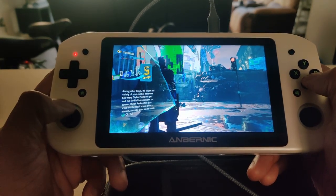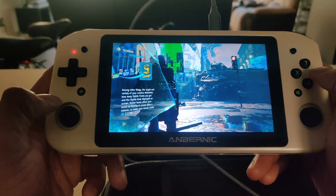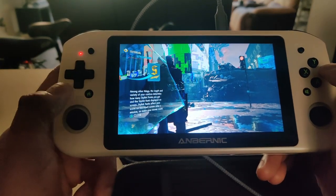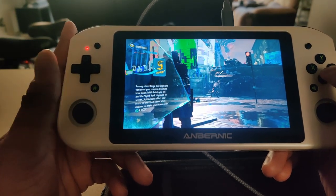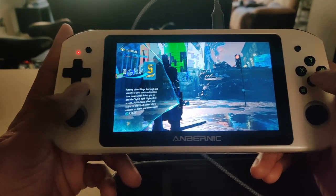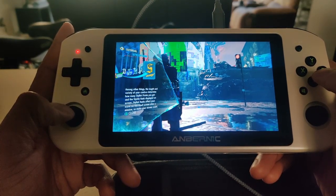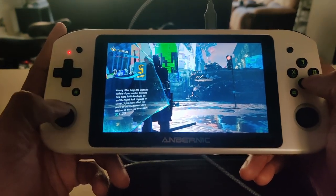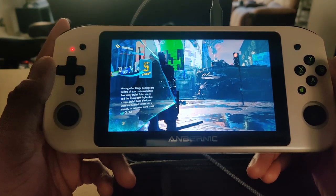There's been a Steam sale going on, so I ended up buying Devil May Cry 5. I had it on PlayStation 4 but never bought it for PC, so I grabbed it on sale — I think it was like $9.99. I tried looking at other YouTube videos and couldn't find anything on how to set up Devil May Cry 5 for the Win600, because when I tried playing it the first time it was super slow.